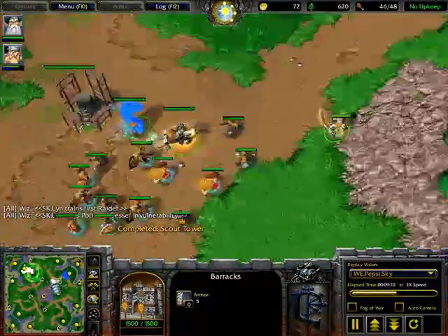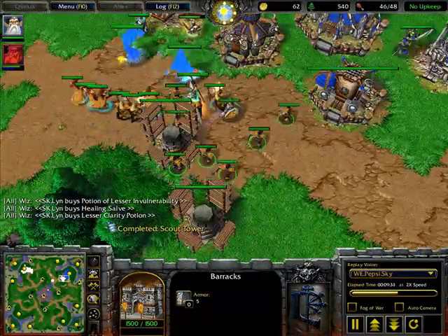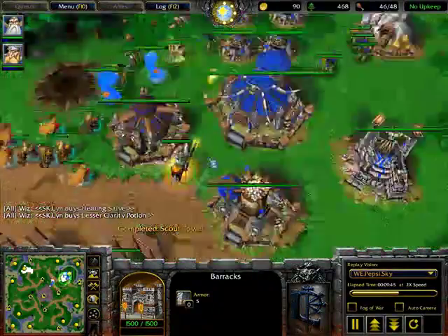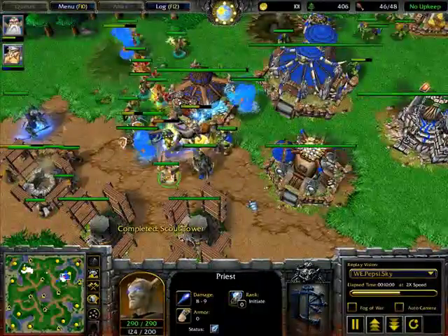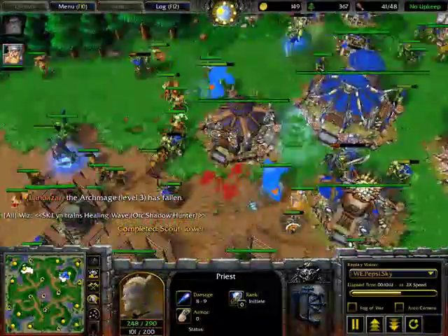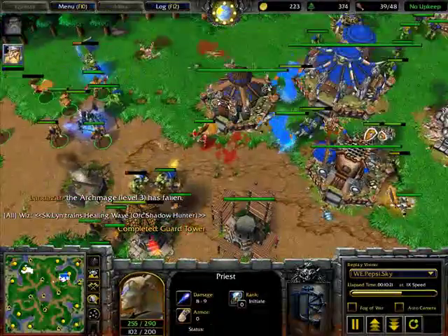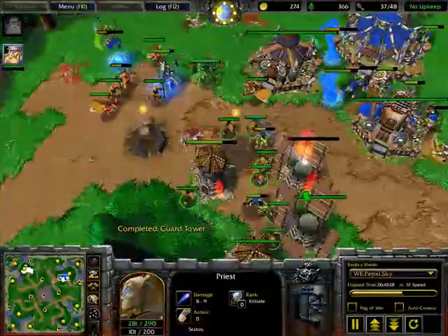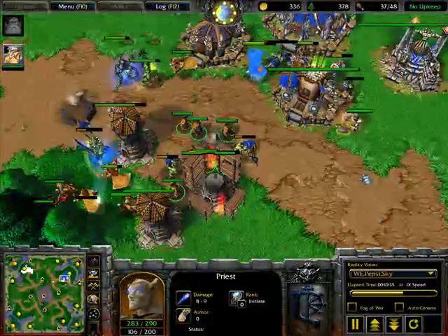Now Sky has about six or seven lumber peasants at the end game — and I'm sure later in the game Sky will be short on lumber just notice his lumber count after building so many towers. Sky has taken out the shop first of all — that's almost the highest priority when you attack a base: take down the shop first so the Blademaster or any other hero won't be able to get any health items. The sorcerers with Slow will still do a lot of damage.